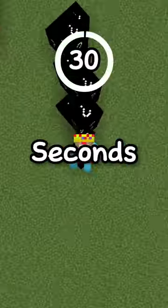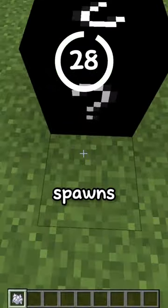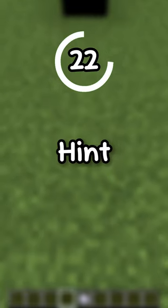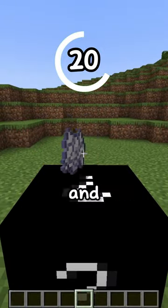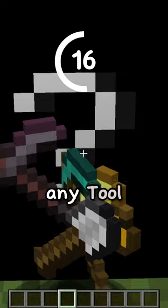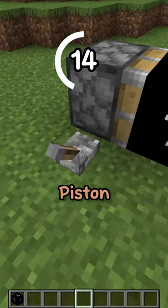Guess a Minecraft block in 30 seconds. Hint number 1: this block spawns naturally in the overworld. Hint number 2: this block can be used in a composter. Hint number 3: this block can be grown and duplicated using bone meal. Hint number 4: this block can be obtained with any tool, or when pushed by a piston or sticky piston.